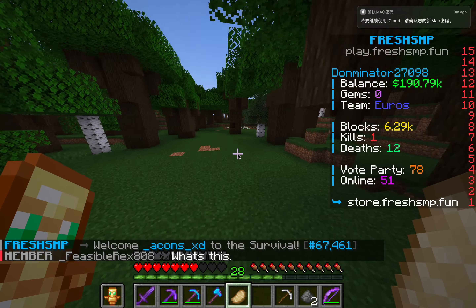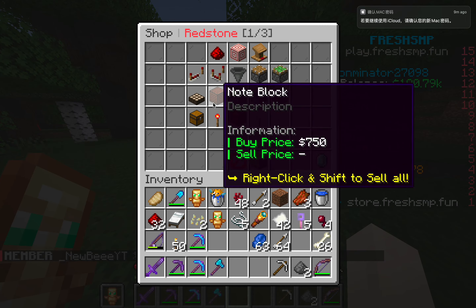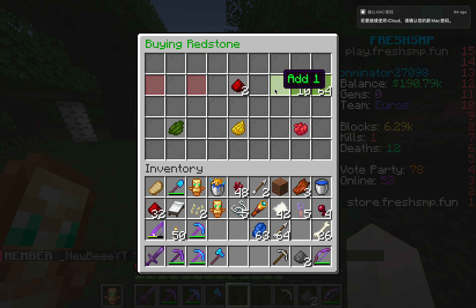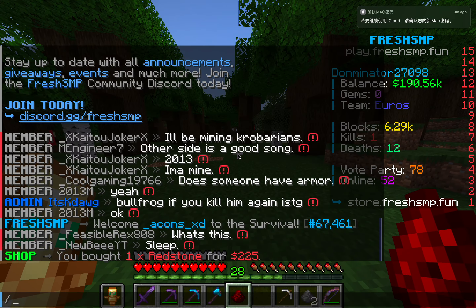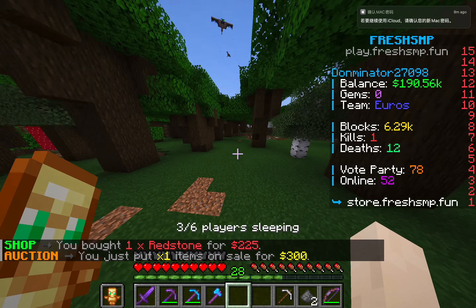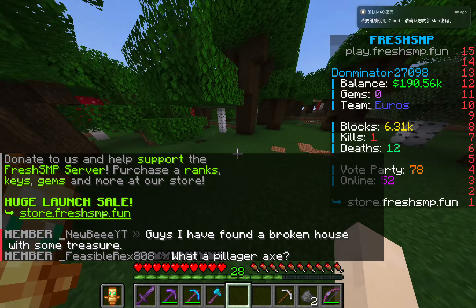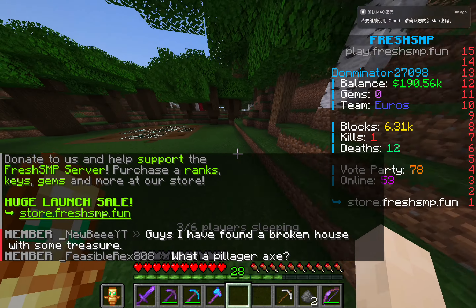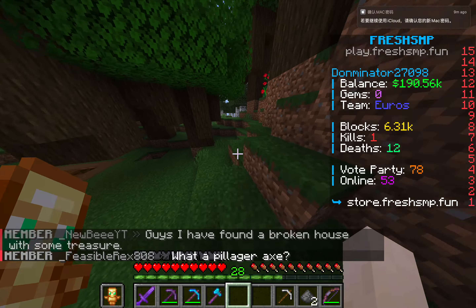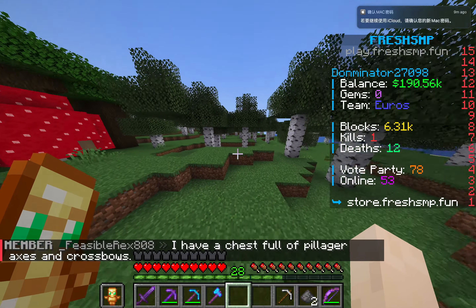There are also some tricks to selling. For example, you can go to /shop, buy something, and then list it on /r for 300 — you'd actually make a profit of 75. But players would rather buy from the shop anyway, so there are better ways to make profit that I'll show you in my next videos.